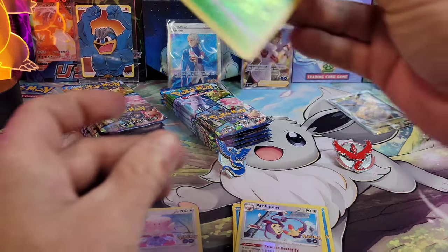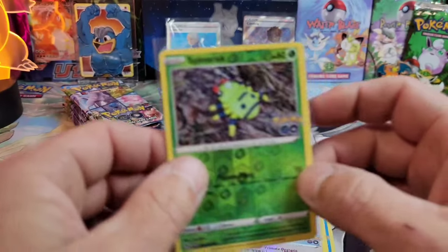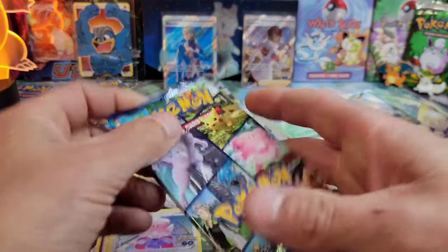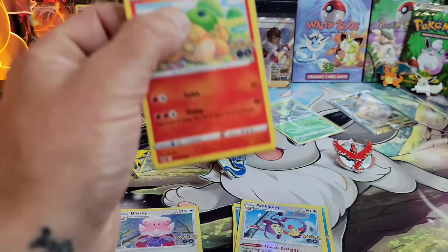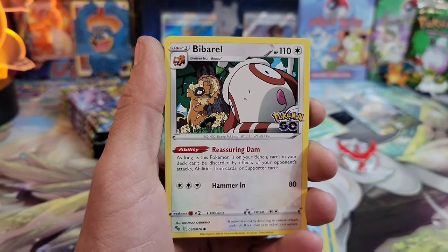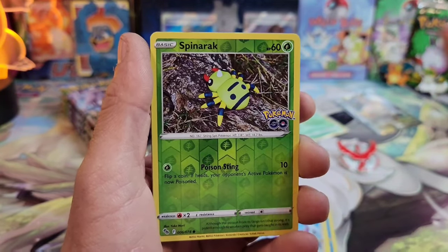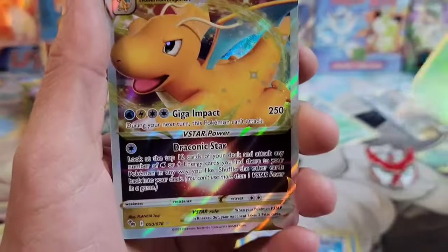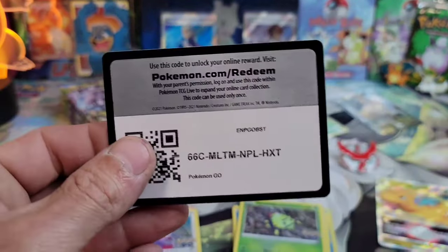I'm going to sleeve up this Ditto. I'm trying to complete the master set — any future ones will get peeled. Blanche coming in with that Ditto, let's go! Next pack: a Nidorina... I see some shine. Wait — it looked like a Ditto for a second, but it's just a regular reverse. And then — Dragonite V-star!